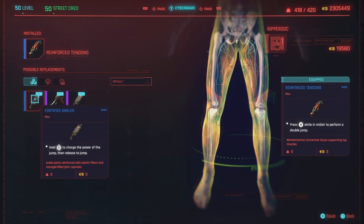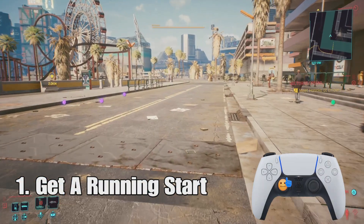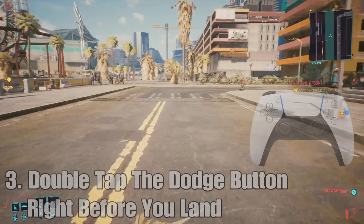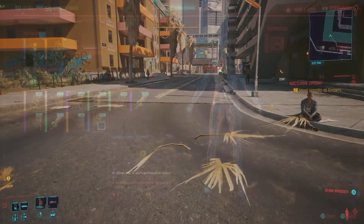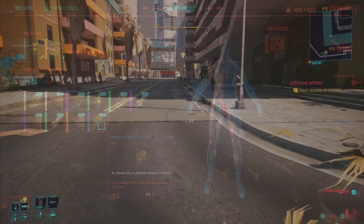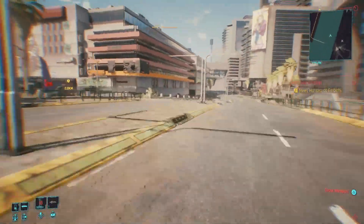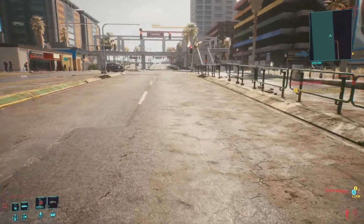We're going to use our regular jump with the double dodge in mid-air, and I'm going to show you exactly how you can do it. First off, you're going to get a running start with L3. Then we're going to hit jump with X. Then we're going to double tap the dodge button right before we land — that's going to be with O. Because of the maneuvering system, it's going to double dash in mid-air. So we get a running start, jump, then double dash. And just like that, you can be running around nice and fast just like The Flash.